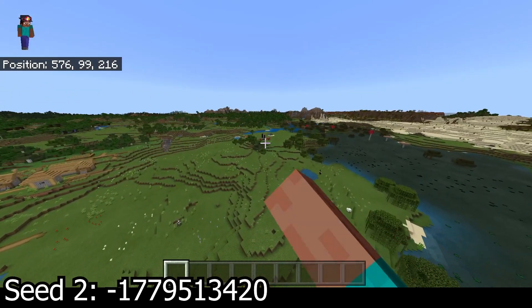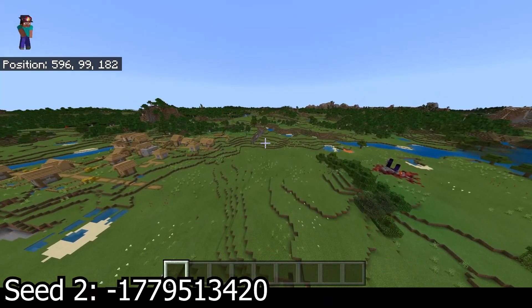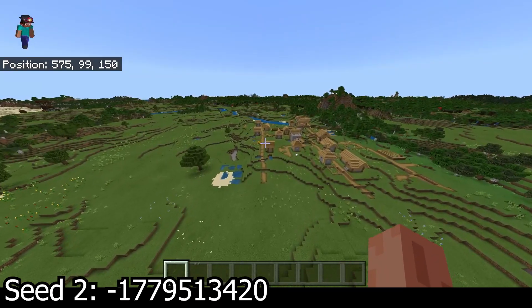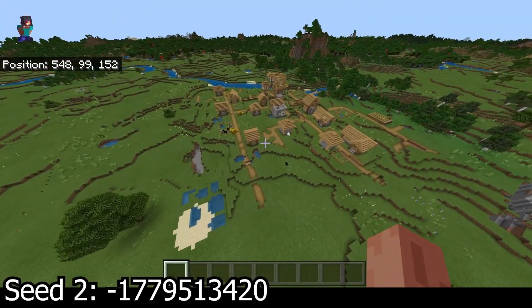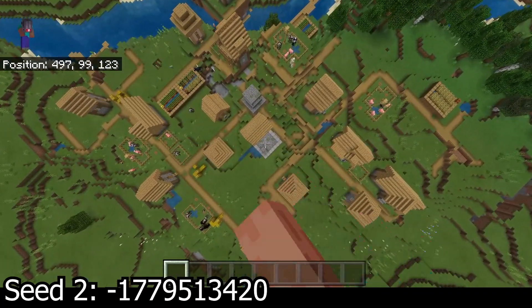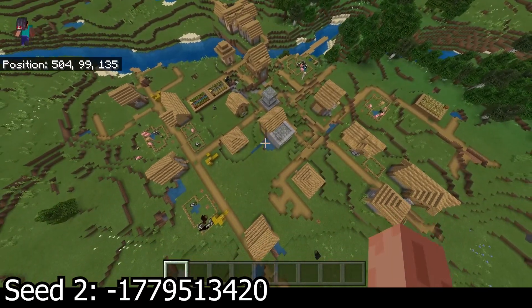You've got nether portal ruins right there, a ravine right there. That is pretty much it for this seed other than the obvious forest and hills over there and there. You've got a blacksmith house right there and some farms — typical village.